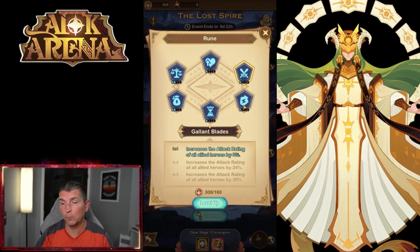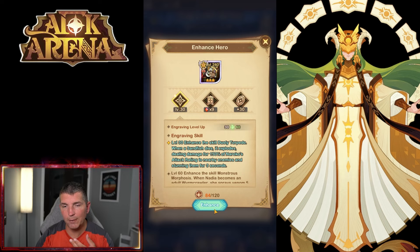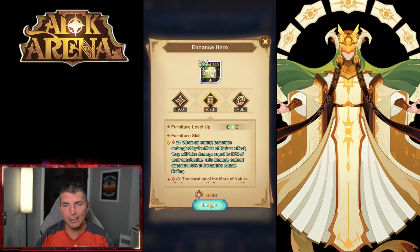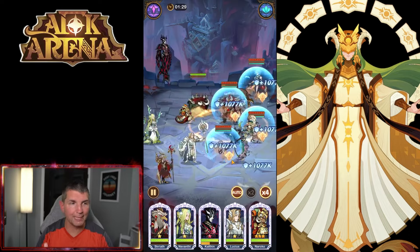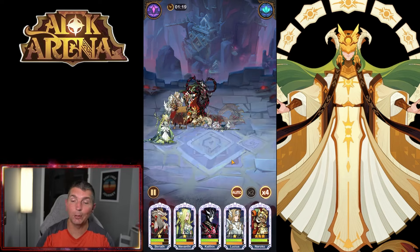In the rune section we have health, attack, energy recovery, and haste. Haste works incredibly well - stacking haste on someone like Kelton works great. Kelton might be maxed out already. For Naruko we can add some engraving, same with Gwen. I want to max out the signature item - the plus 30 - with healing restrictions and connecting branches. If you can't get through a floor, just backpedal one single floor and move forward from there, which makes it incredibly easy to progress.